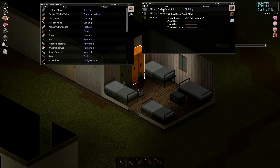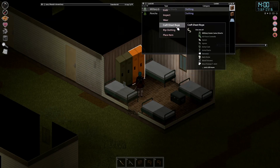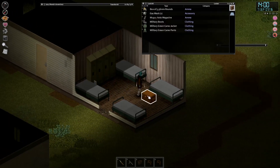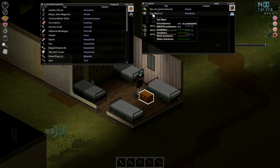Military green camo pants - sheet rope, rip clothing. I'm gonna craft a bunch of bandages and stuff. Oh auto magazine, gas mask - I've got two of them. Hell yeah!